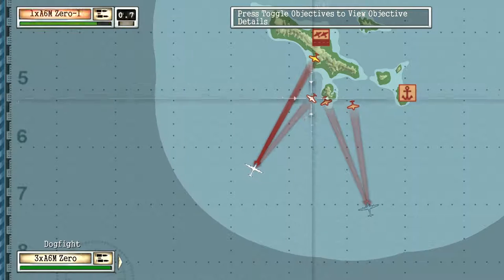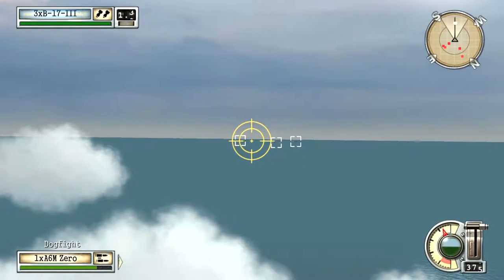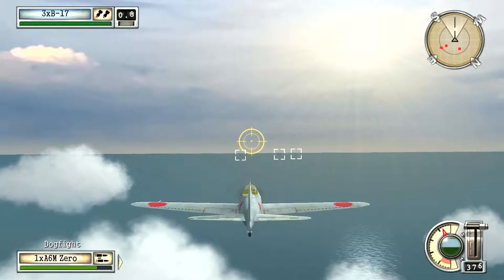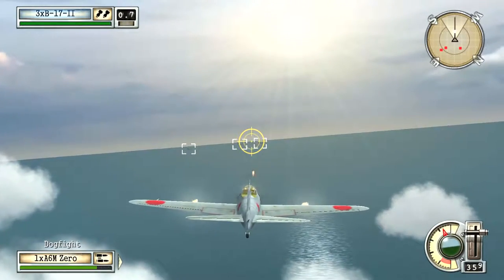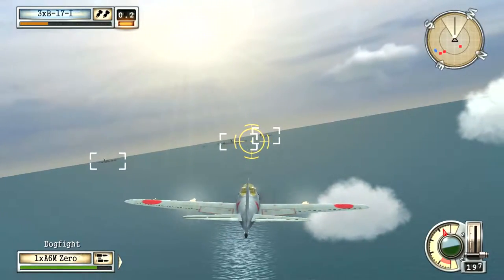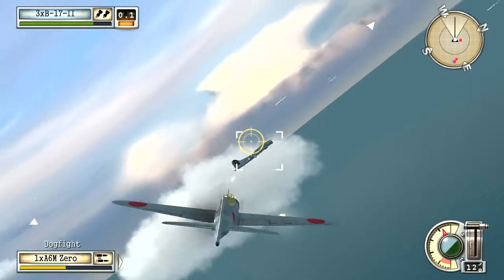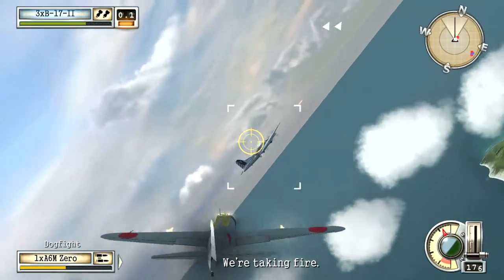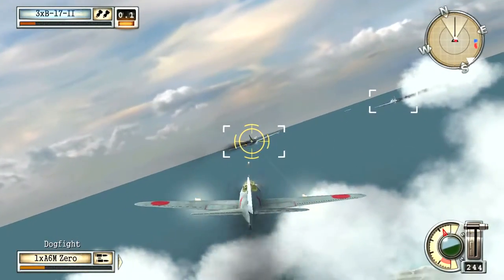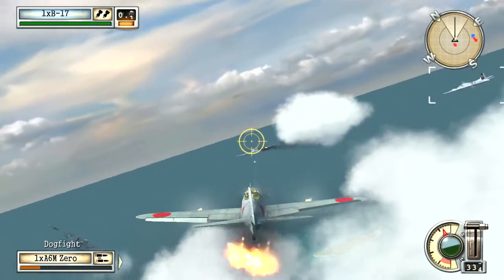Usually two fighter squadrons per B-17 squadron is probably the most efficient way to do it. Periodically check your squadrons to see if they're doing a good job on these B-17s, because these B-17s can be tough, especially with their many rear gunners all around them. You need to eliminate the B-17 as fast as you can and try not to get into a position where you can be easily shot down.